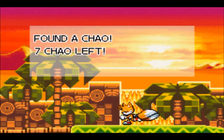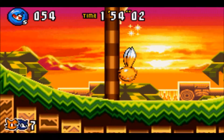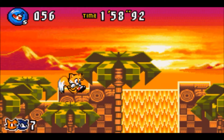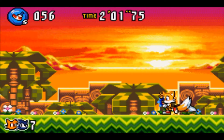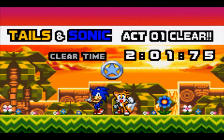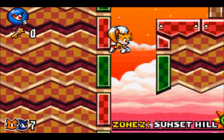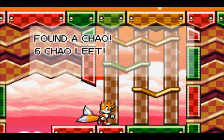Here we have another Chao found. Using Tails for Chao hunting is actually a recommendable thing to do — if you use Sonic or anyone else, Tails and Cream will have an easier time finding the actual Chao. If you use Sonic or Amy, it can be really too much of a busy work trying to find those Chao.